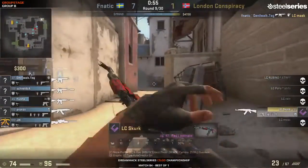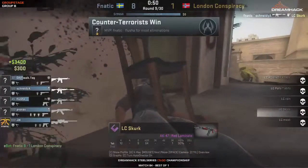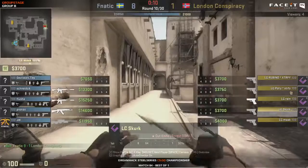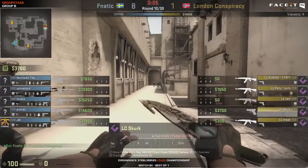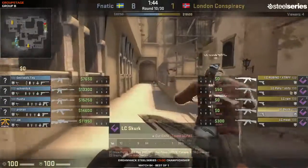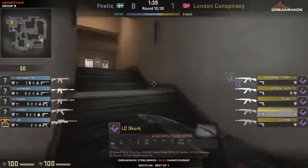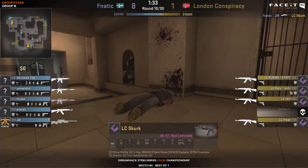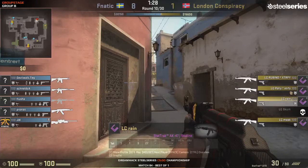Each one is really performing very well. Now the bomb's down at mid - another mistake made by London Conspiracy. DevilWalk will get the kill. The last man standing is Skirk. Schneider, even though he got peaked on, is able to finish him off. I take back what I said earlier when I said this is going to be a close match. Fnatic, in the face of Spring League, despite not placing very well, were able to do really strong results on Mirage. Their CT side of Mirage was really stunning.